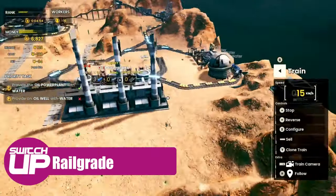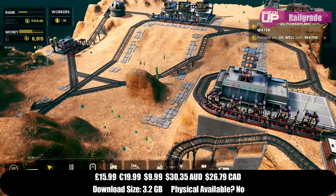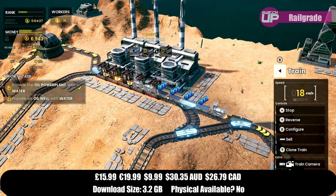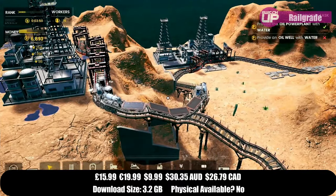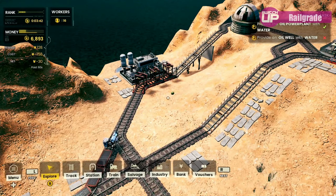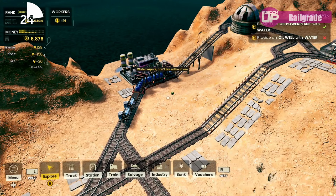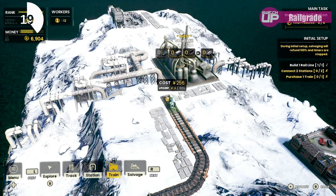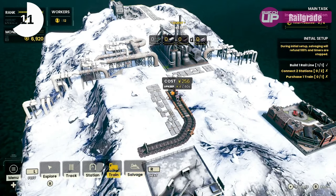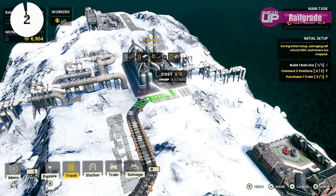Next up we've got Railgrade, a hidden gem I spotted in a sales video. Published by Epic Games, it's incredibly addictive. It's a strategy game but with smaller scenarios — maybe a 10-minute scenario where you need to get power from one part of an island to the other. You build your track manually, set up trains, choose how many carriages they have, and it's all about efficiency — the quicker you complete the stage, the more rewards you get. But you can also just chill with a ludicrously long inefficient track if you want. It has an incredible synth soundtrack as well. Highly recommended.